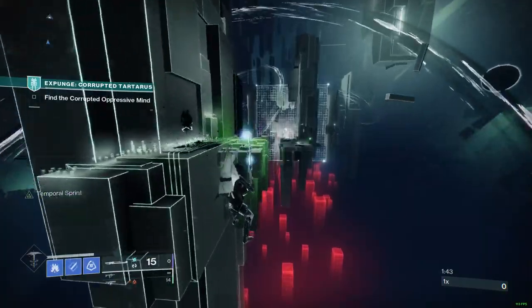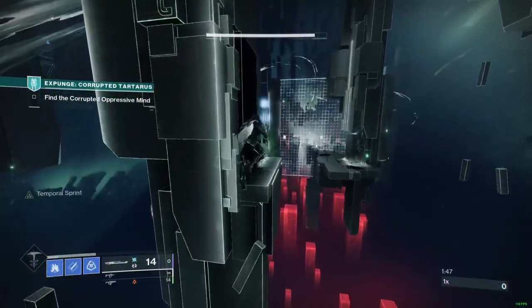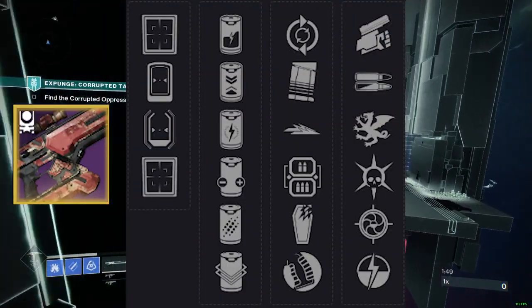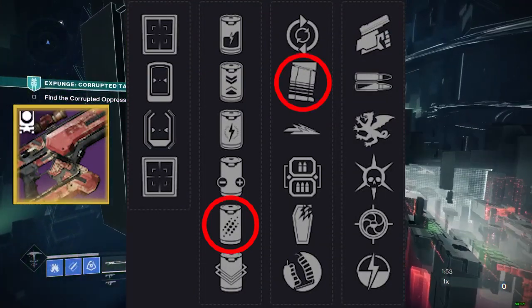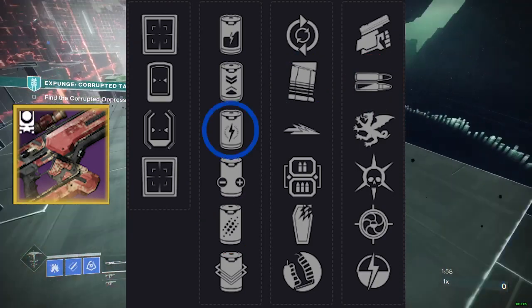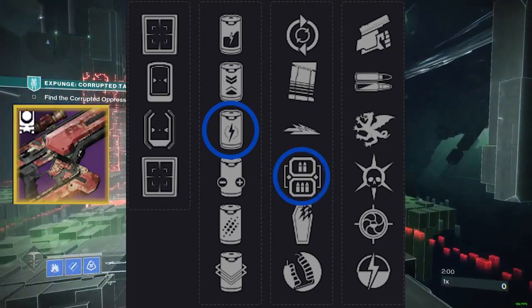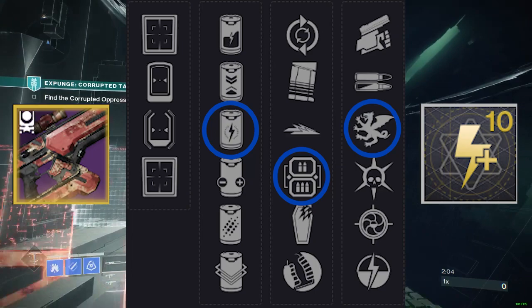For people who don't know what rolls to look for on these guns, here's my take on the best PvE and PvP rolls. On the Cartesian Coordinate for PvP, you're going to want Particle Repeater, Under Pressure, and High Impact Reserves with the stability masterwork. For PvE, you're going to want Accelerated Coils, probably Lead from Gold, and definitely Vorpal Weapon, with a charge time masterwork.